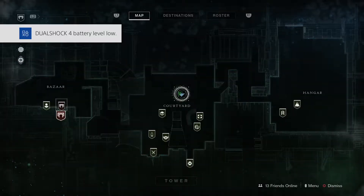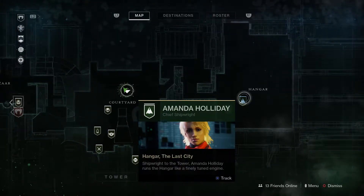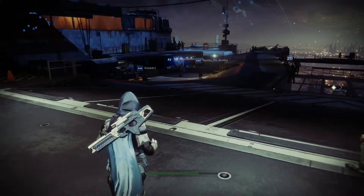Hold down the touchpad, head over to the right, and just press X on Amanda. She'll give you a now tracker and all you have to do is just follow the little markers.